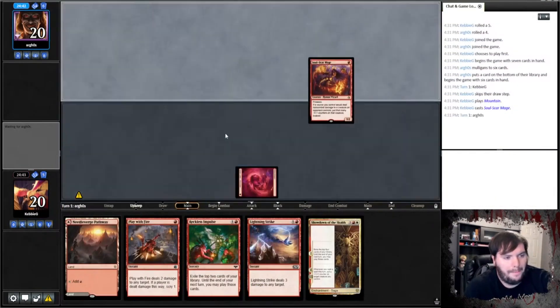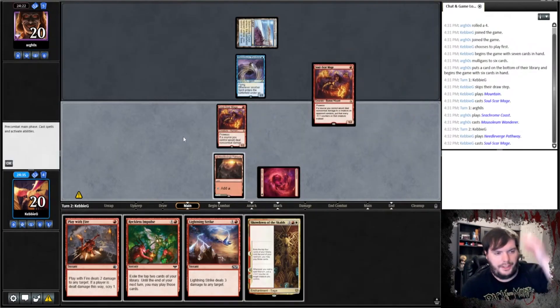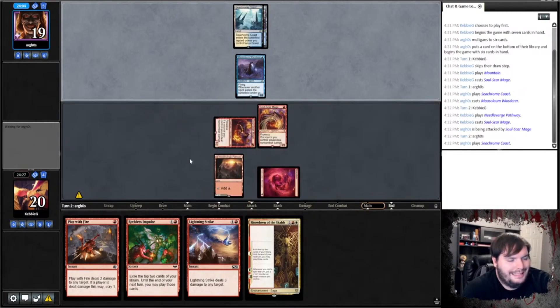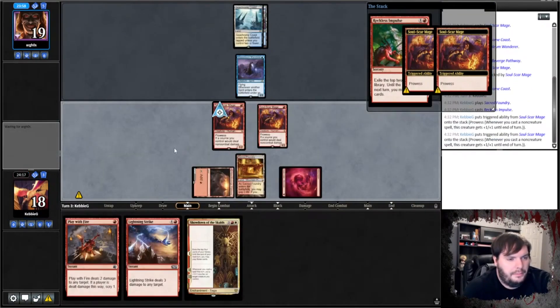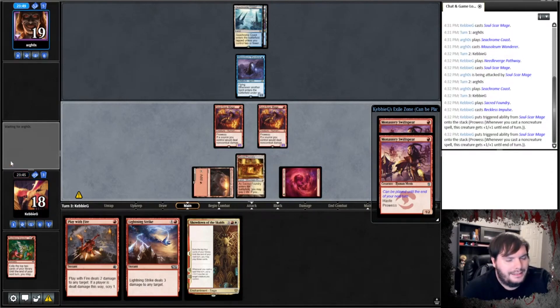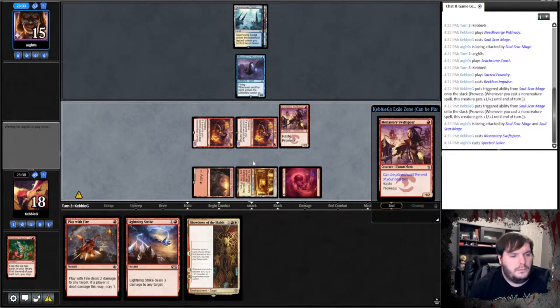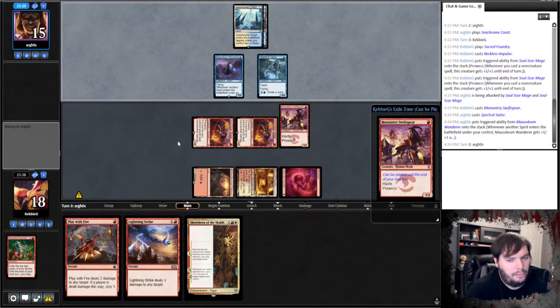Soulscar Mage, go. This must be Spirits. I think I'm gonna go for the aggressive line. Passes. Impulse. Throw the team. I think I'm just gonna pass — actually I'm gonna attack. Second main, do Swift Spear. Ideally we find another land, then I can Swift Spear, Strike, plus Play With Fire, and that's a lot of damage.